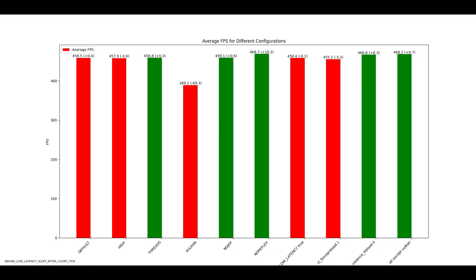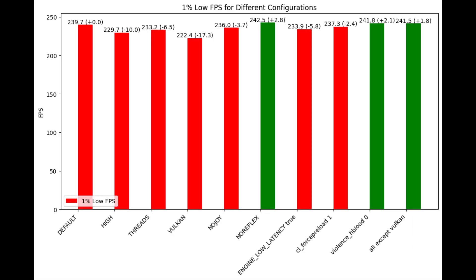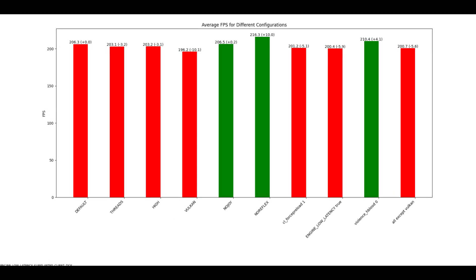Looking at the 1% lows, this chart is much more compelling. The no reflex option is offering more frames, and violence edge blood seems to be doing the same. When it comes to the 'all' option, the benefits appear to be driven by no reflex since it's also included there.